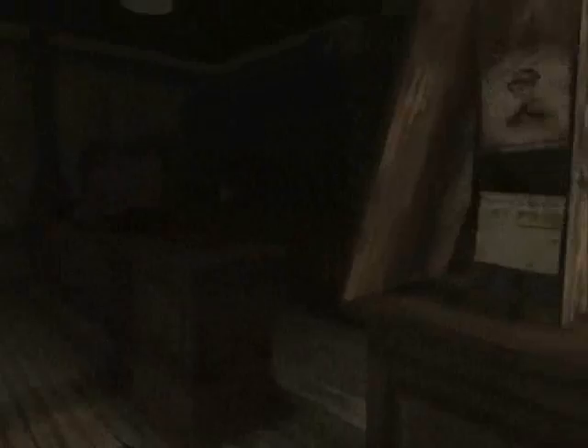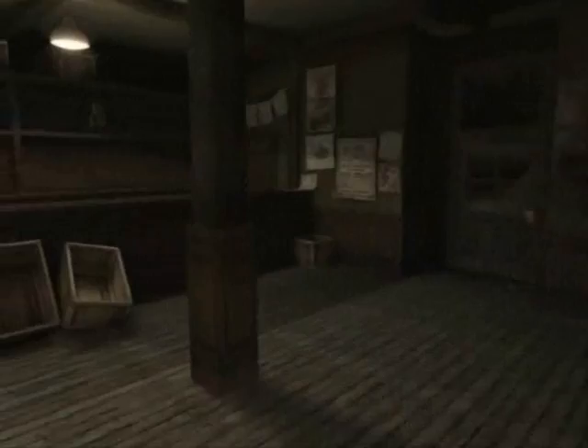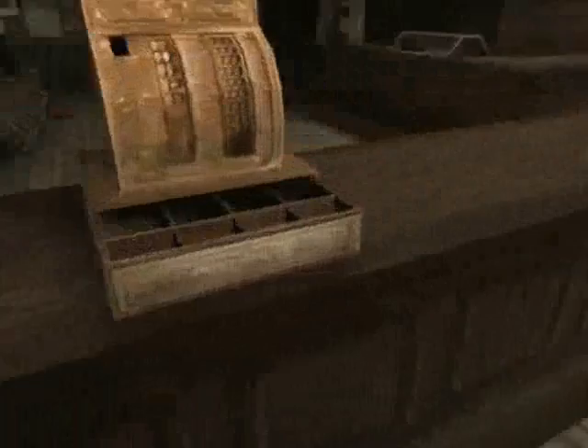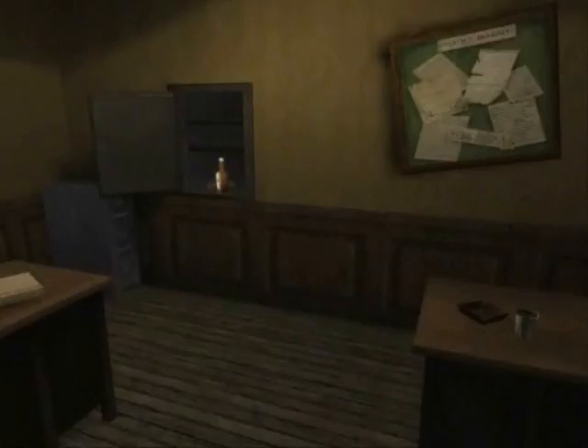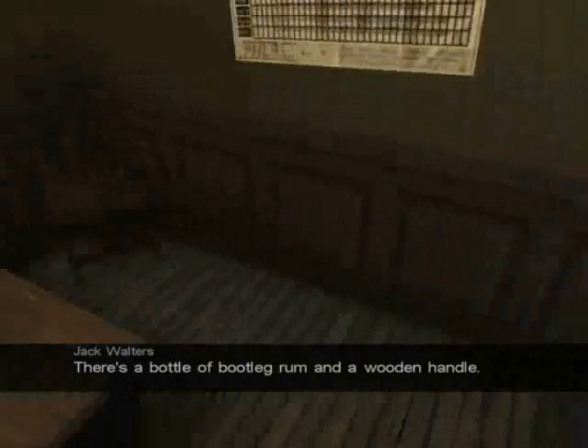Anyway, let's go around and grab that. It looks like I need some sort of lifting handle to get it open. Is that a fact? Well, we're going to look for one. We're not going to open that door because that goes outside. Just loads of adverts around here - an empty store. Looks like it's been cleaned out. I wonder who could have done that. Empty till - the till's empty. Damn. No money for you, Jack. Looks like the door was forced open and there's scratch marks on the wood. The safe's open! There's a bottle of bootleg rum and a wooden handle. Score.